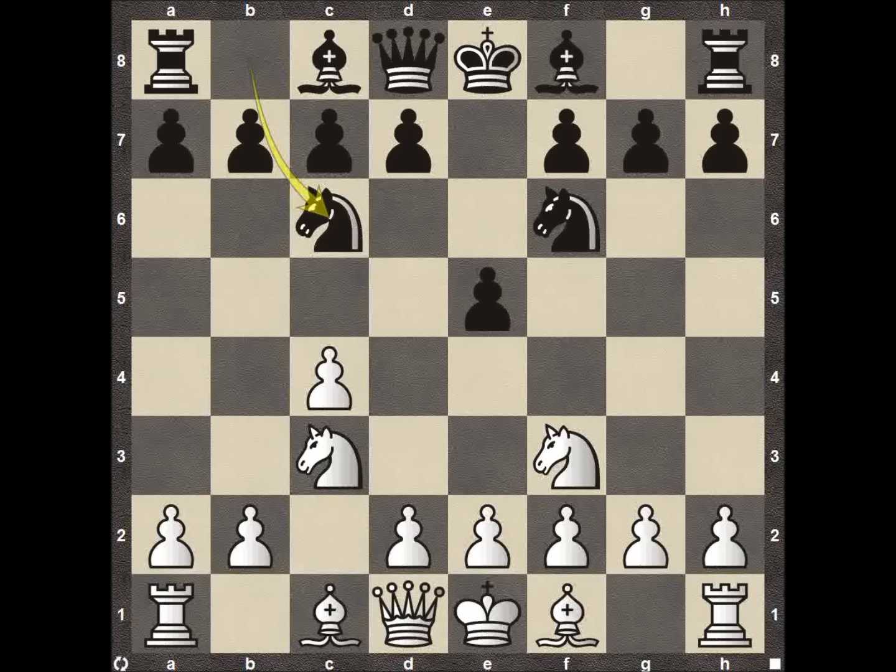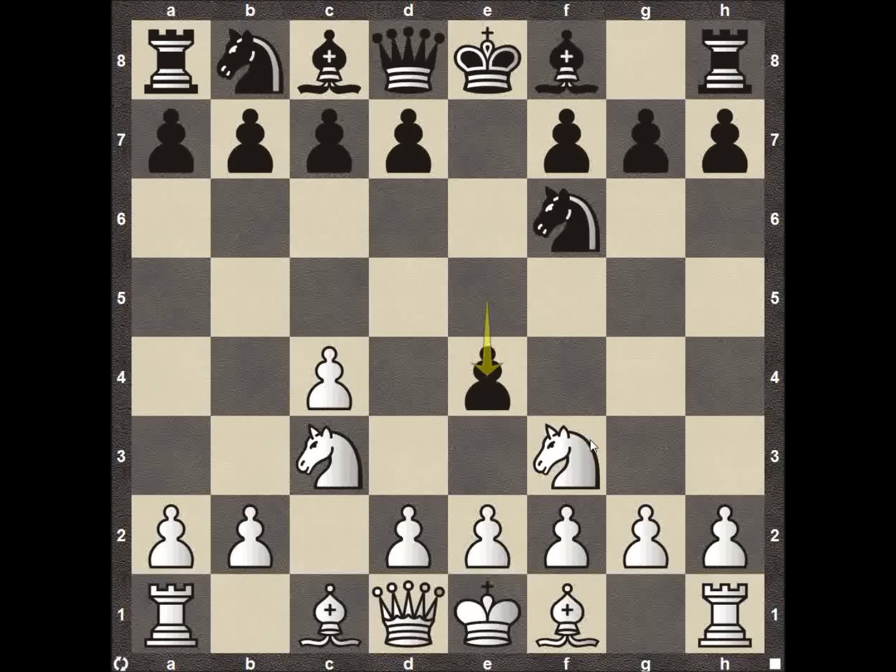Levon Aronian didn't have to play knight C6 — he had other options. Pawn to E4 looks somewhat tempting, although it's really not as good as it looks. Knight G5, and all of a sudden both knights are attacking the pawn on E4. There's really no strong way for Black to deal with this.